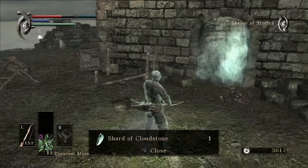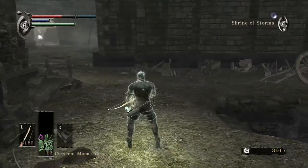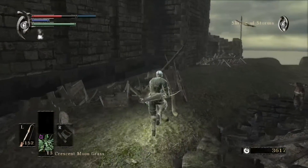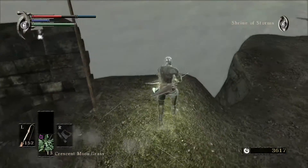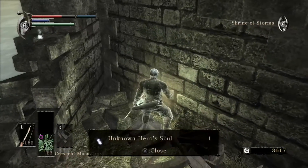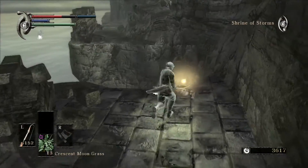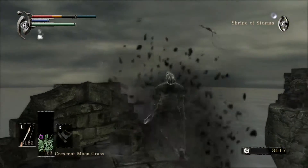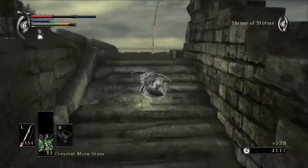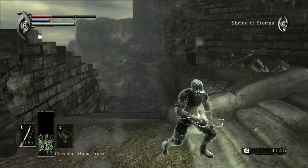Cloudstone does shield upgrades — it doesn't increase guard break reduction like the regular upgrade path would, but instead it reduces the magic damage taken. So you end up with average guard break but much better magic damage reduction. I'm not going to worry about it since I have a specific shield in mind. The regular guard break reduction is decent enough at around 55 or 60, and I don't really care to get it higher. But the extra magic damage reduction — I think it tops out at around 70% — is actually really good. Those flying guys are pretty good about dropping Cloudstones, but if they die over the abyss, you're not going to see the drop.